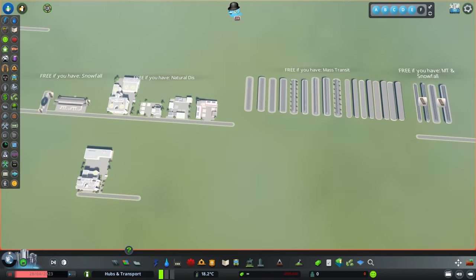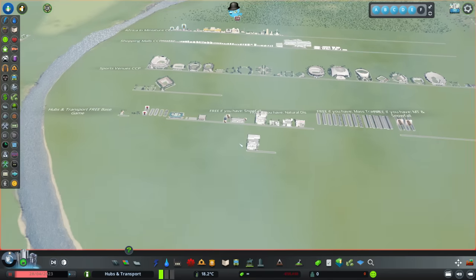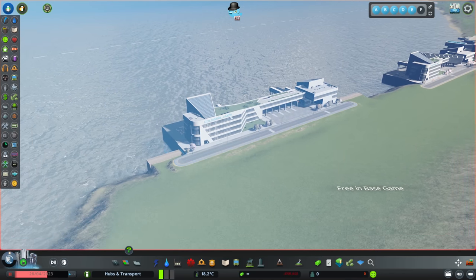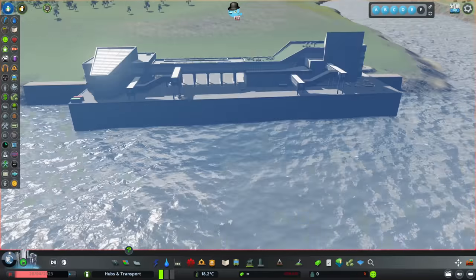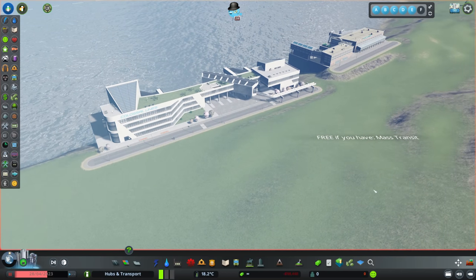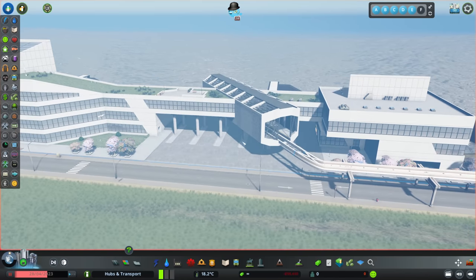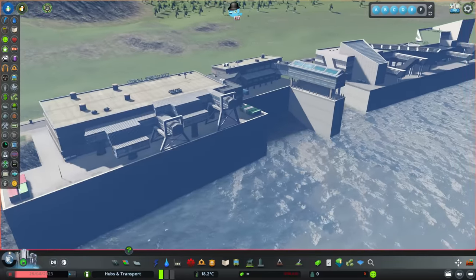That is all the free stuff from the Hubs and Transport update — which is brilliant. Before moving on, there are two more free base game items: the Harbour Bus Hub with buses and harbour side, and if you have Mass Transit, a Harbour Bus and Monorail Hub — I really like the monorail coming in at an angle. We also get the Harbour Ferry Hub.